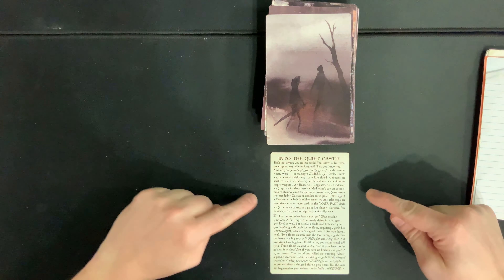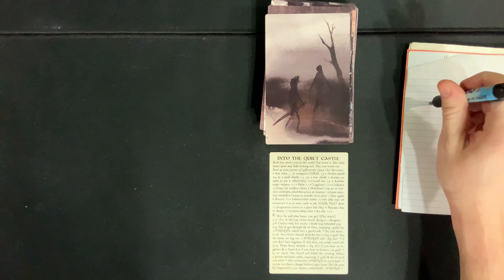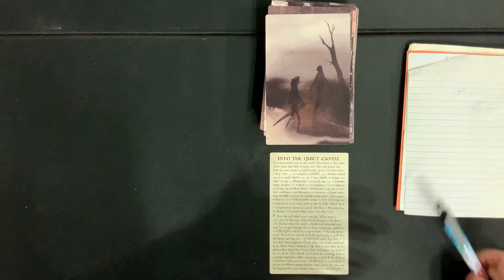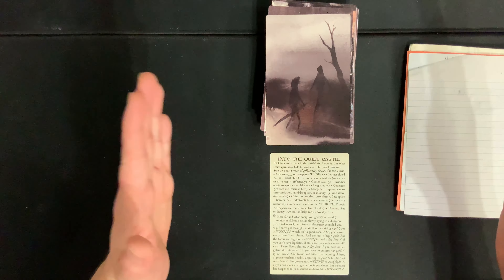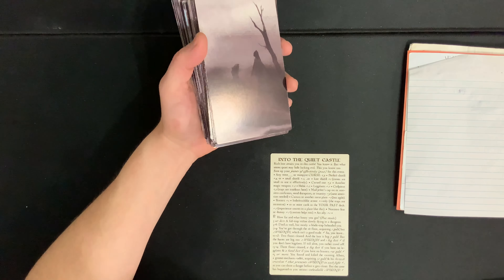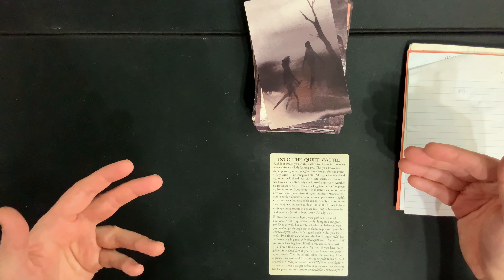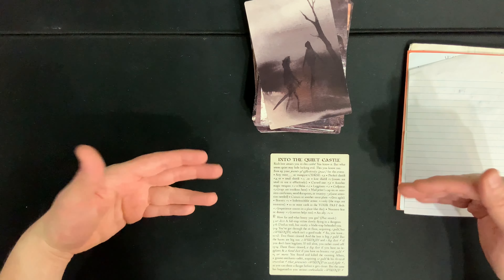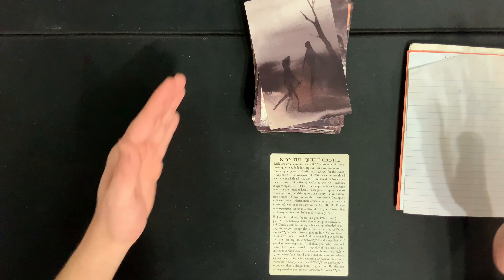The rest of the game is really reading the text on the card, going through the different adventures, and making sure to keep track of your wounds, diseases, and curses. As you progress through the story you create, your whole goal is to get to the bottom of the deck — to the point where you only have three cards left. You pick one as your final card, and if you're able to survive through that final card, you win the game.